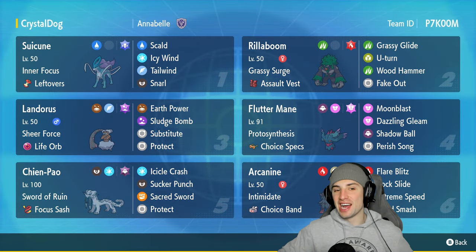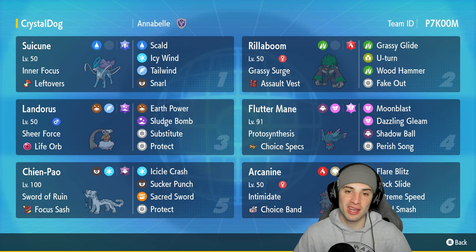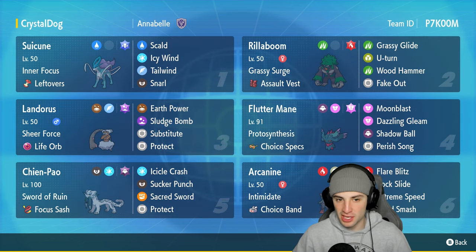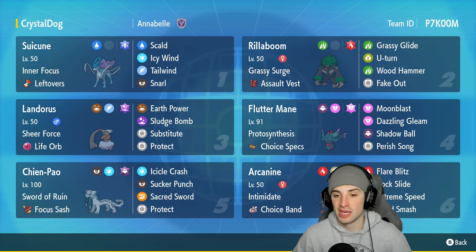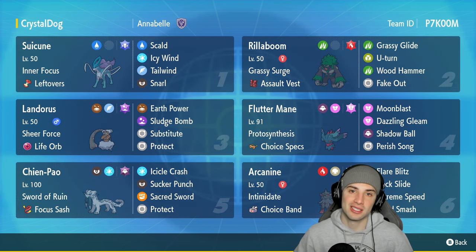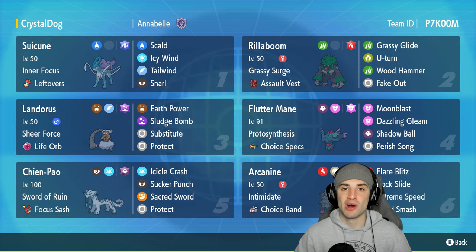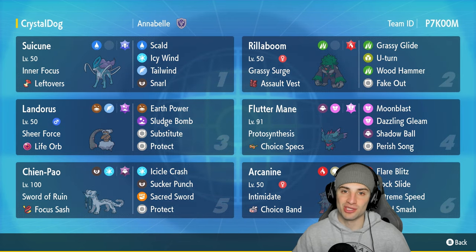3-0 baby! Throw the threes up — we are killing it on the ranked ladder. Clover Bells dropped me another banger of a team. Great shout-out to our opponent, they played really really well — lots of protect-swap exchanges trying to get the upper hand. Once somebody breaks through they take control, and that's exactly what we did with the Substitute play. Perfect records have been flying on the channel — use Suicune, grab yourself another perfect record. If you enjoyed, smash that like button, subscribe, spread positivity, and I'll catch y'all in the next one!